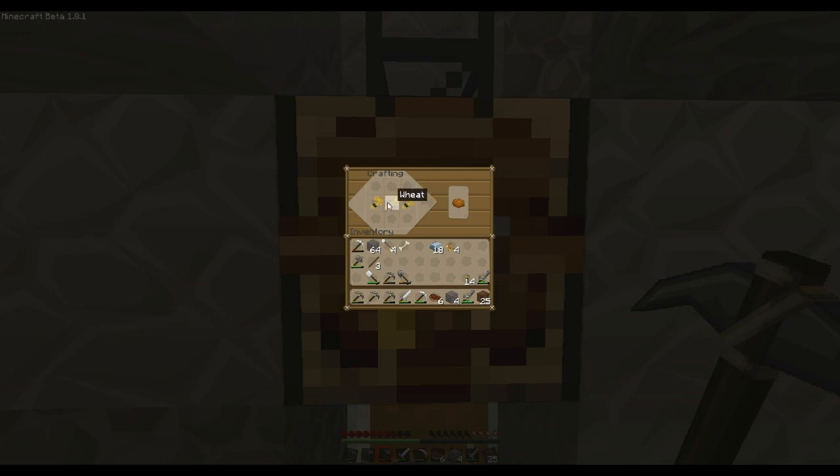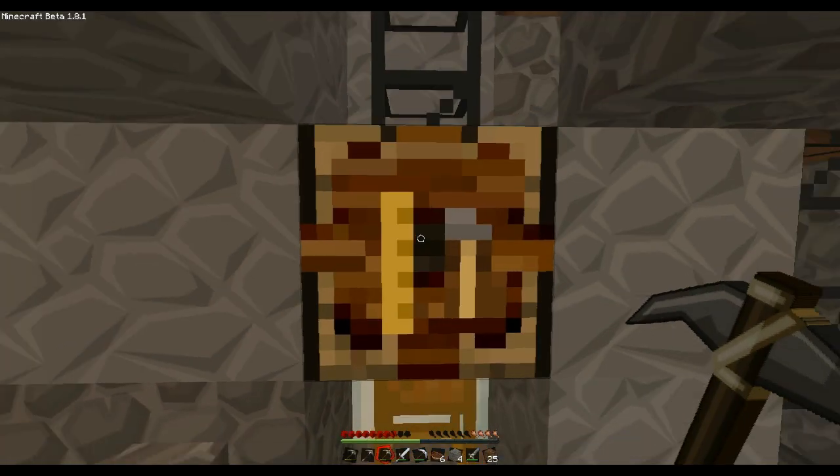To make the bread, it's three wheats right in a row — anywhere. You can put it on the bottom or up on top. Bread! Yay! So that has to go on the automatic crafting table here so that it will go ahead and craft it up.